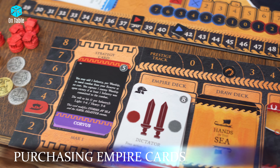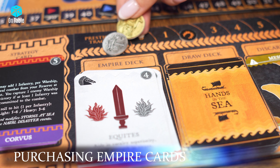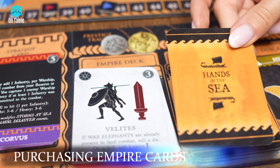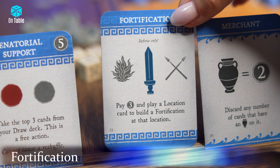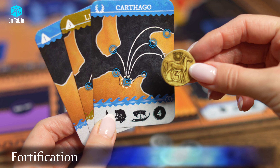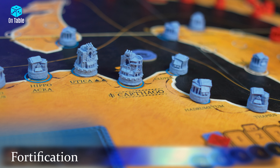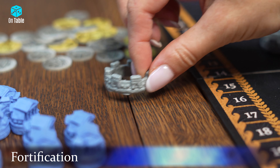Players can buy empire cards from their own deck's display. Pay the cost in silver — the cost is shown in the top left corner of the card. After that, add the purchased card to the top of your draw pile, expanding your deck with new actions. Each player's empire deck contains a Fortifications card. To fortify a location, buy the Fortification card and add it to your deck. Then play the Fortification card along with a matching location card for the town or city you want to fortify, and pay six silver coins to place a Fortification marker on the location. Remember that each town or city can have only one Fortification, and if all Fortification markers are used, this action cannot be performed.